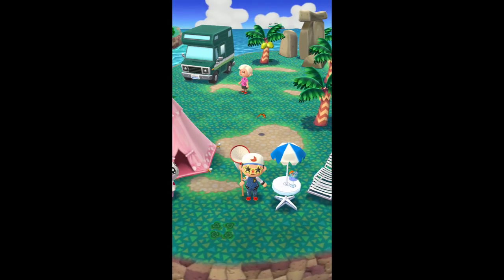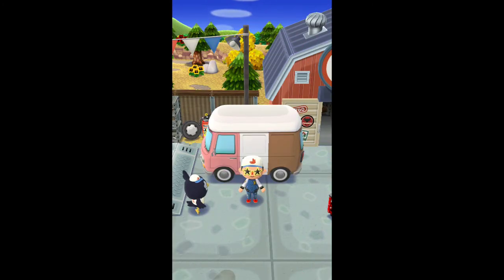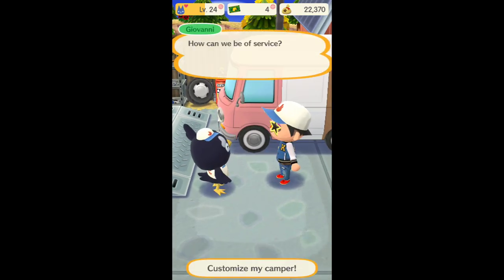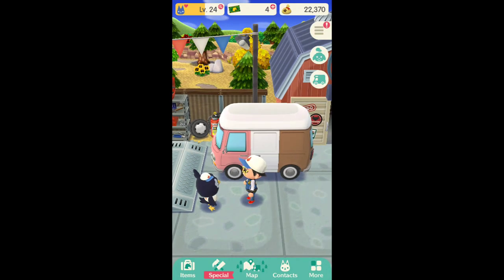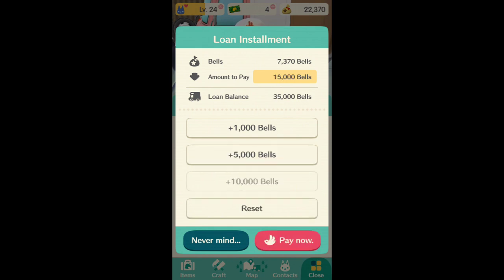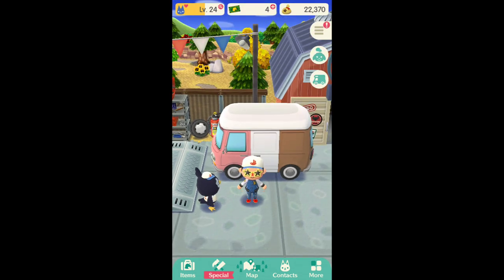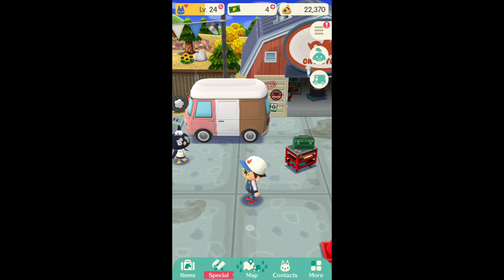Another thing — upgrading your camper. To upgrade your camper, you go to OK Motors. You can change the color of the outside, get a custom design, or just expand the inside. I can go expand my interior, except right now I still have a loan. Every time you upgrade your camper, you have to pay off your loan. You open up the extra menu, go to loan, and you can choose how much you want to pay off. You don't have to pay it off right away — just over time while you collect your bells.